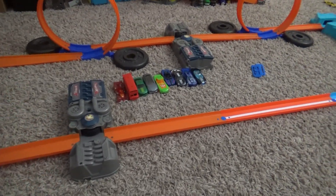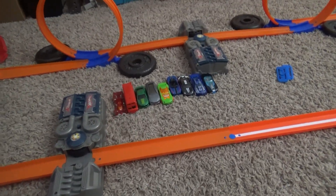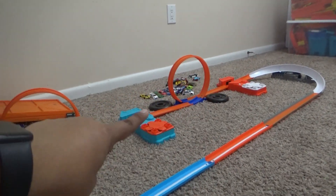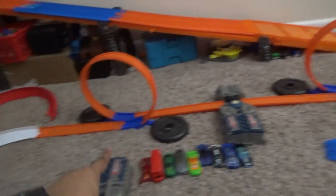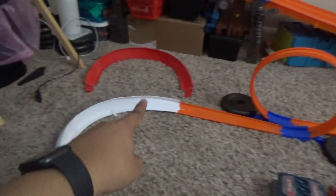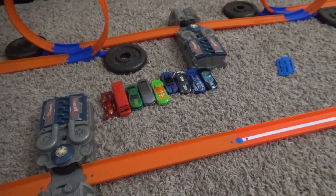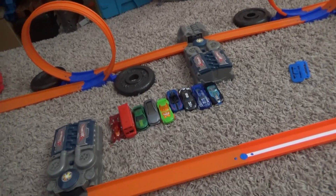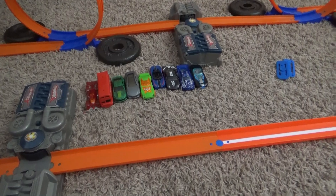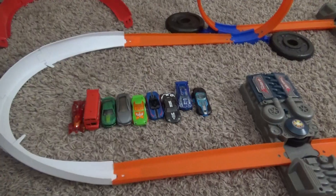The first thing we need to do with this setup is see which car will do at least three laps around this track. The cars will get through the booster all the way down to the curve, through the first, second, and third quarter tree loops, all the way down to the curve and back for a lap. We'll have nine cars — last year we did eight, so we're increasing to nine. Without further ado, let's get this track time started.